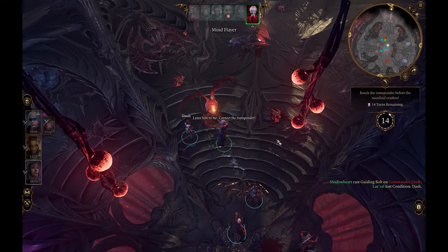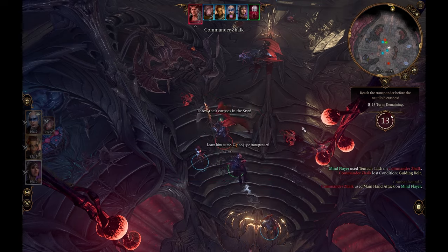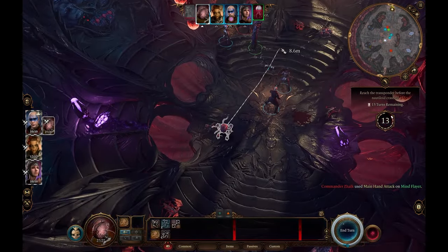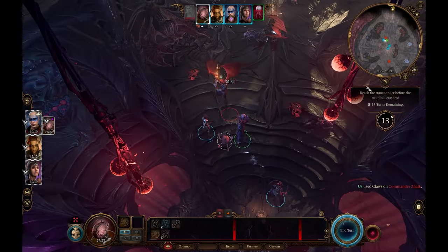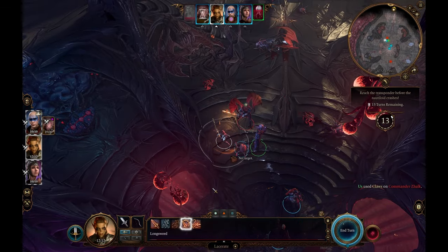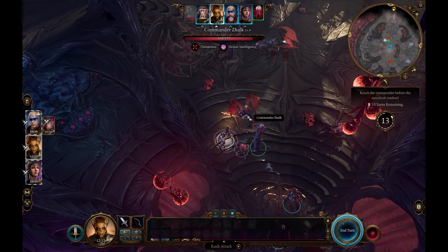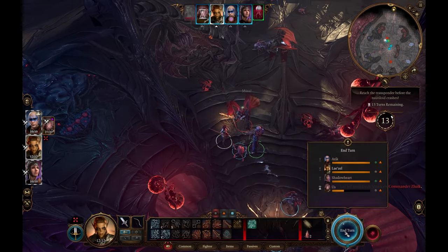There are some fights in this game that you can't win by winning, if that makes any sense. The game teaches you this very early on when you run into a fight between a devil and a mindflayer. Your objective is to get to the controls of the ship at the end of the room, and if you get stuck in the fight you will lose. You don't really have the resources at this point to finish them unless you really cheese the game. Now obviously this isn't something you want to do all the time — running past an encounter isn't terribly satisfying. However, the idea of having an objective other than beating the crap out of everything is quite intriguing.